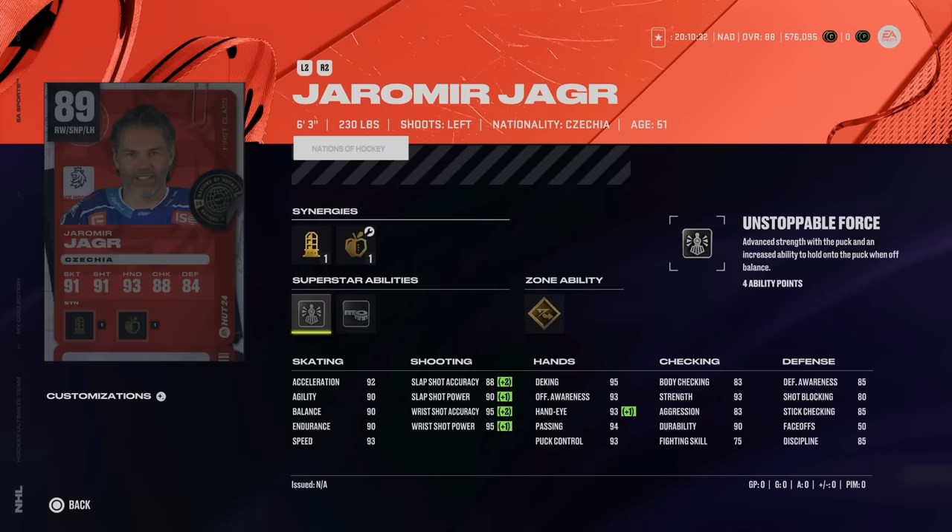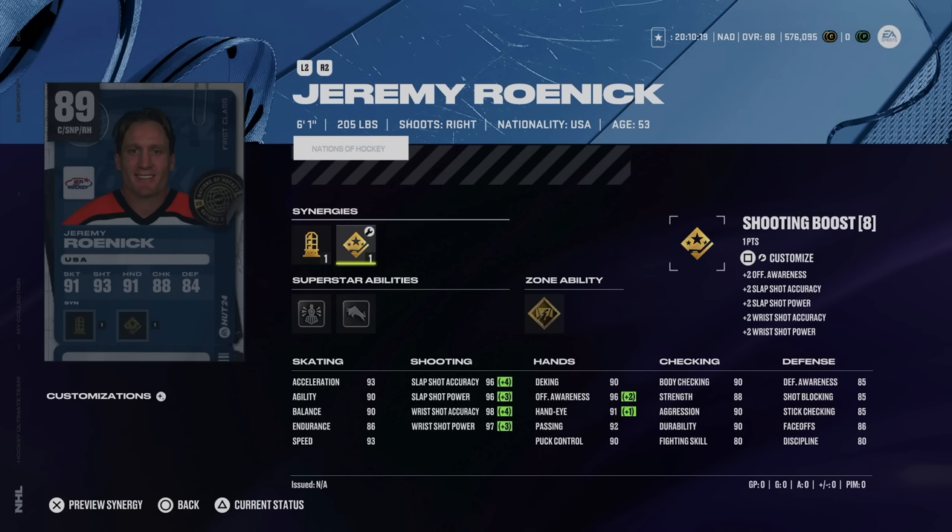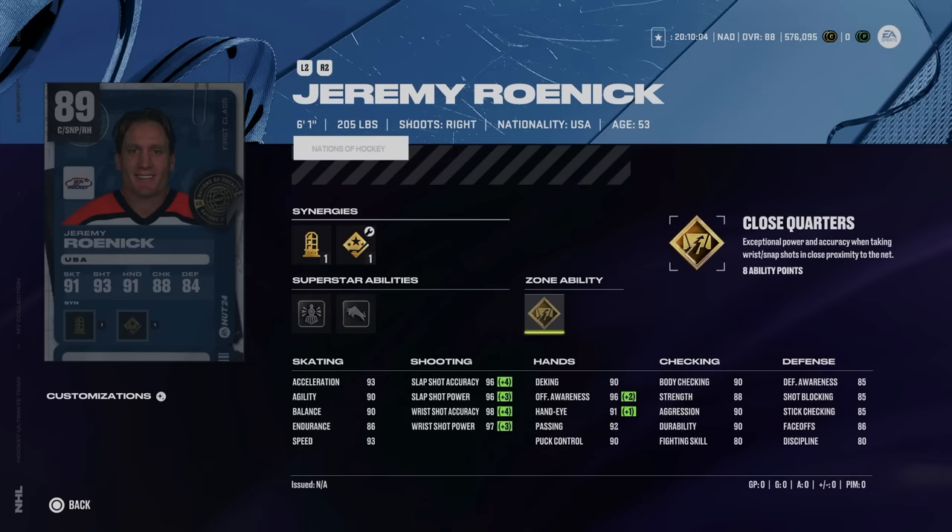Finally, we've got the 89 Jeremy Roenick with sniper forward, shooting boost, and checking boost. 93 speed and acceleration, 90 agility, 90 balance, and high 90s shooting on both his slap shot and wrist shot. Hand stats are all above 90, body checking is 90. I'm not a big fan of Jeremy Roenick, but his card is nasty. He's got gold close quarters, but truculence and unstoppable force is what I would probably activate on him, making him an extremely good power forward checker.